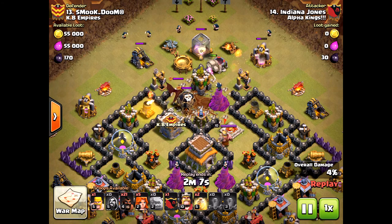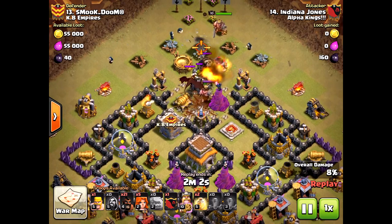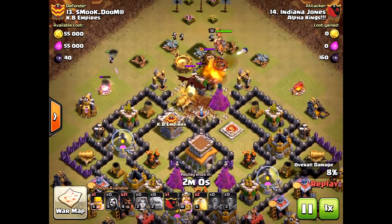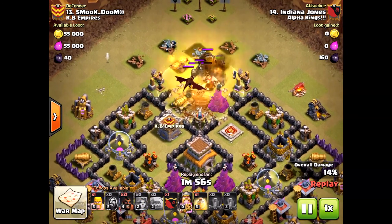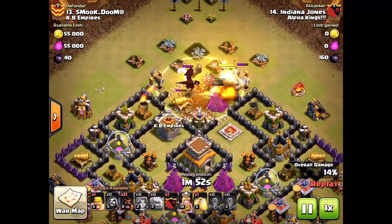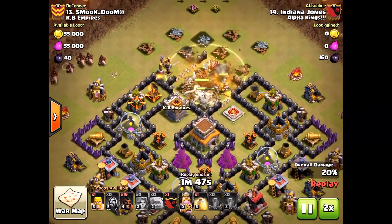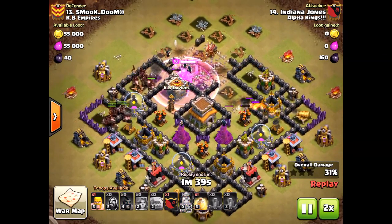Look at the dragons already on the golem destroying it. In essence, the ground attack is pointless — terrible. He does get the three star here, but just barely, and it could have been way better. He had to waste a heal on the first part of the raid. You don't need to do that — save the heal for the hogs.